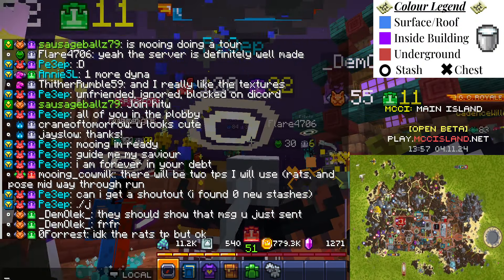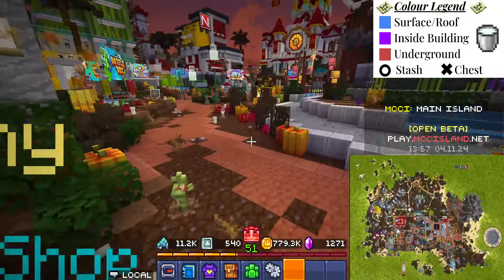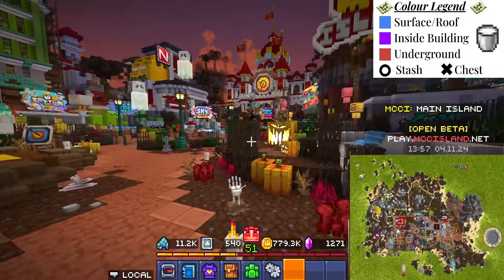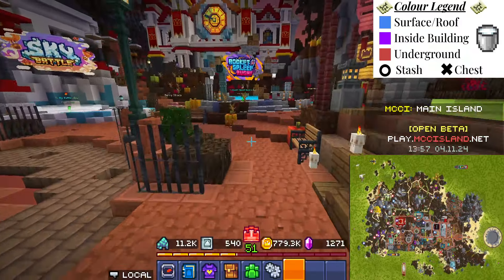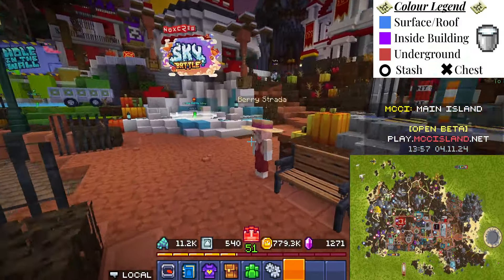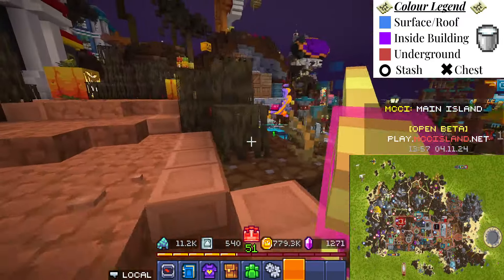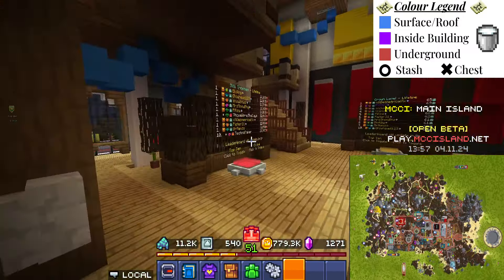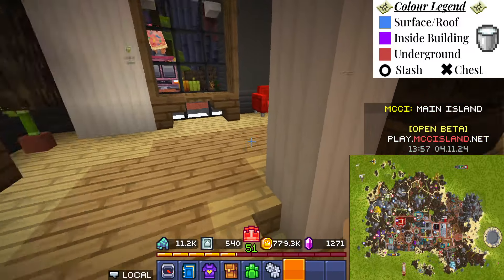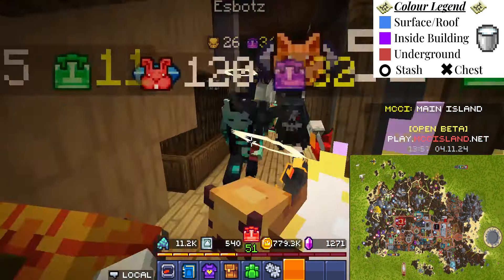So I'll shrink this down. First, let's go to the town hall, which is that building right there. Once again, I have a crowd because it was a later day. So you want to go behind the skill trophies for your first stash, which is right here. Onto the next.